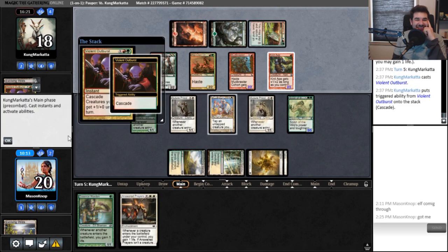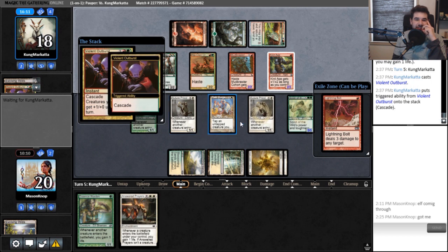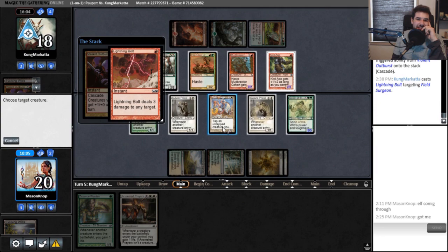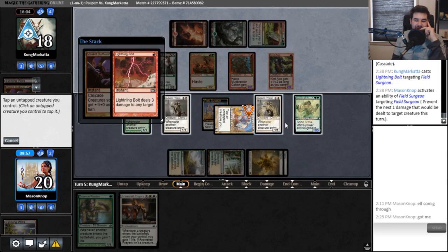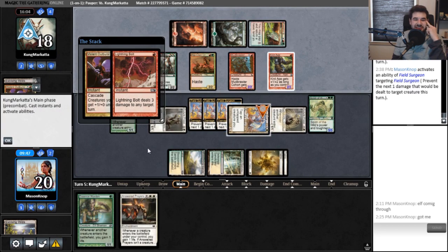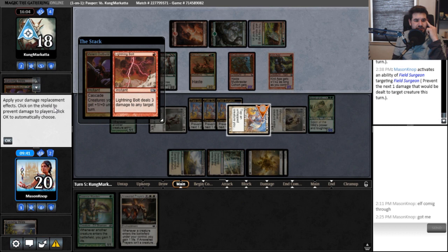It's okay, come on out little buddy. Another Violent Outburst — oh, it's a Lightning Bolt. I think I'm okay with that. I can see what they target when it goes on the stack, so then I can start using Field Surgeon. They might just choose our face. I tap — I'd like to use its ability to prevent some damage. I would like to prevent a little bit more please. Thank you. Click on the shield to prevent damage.